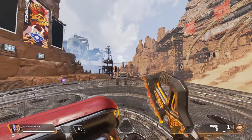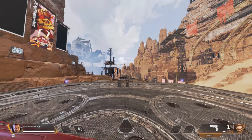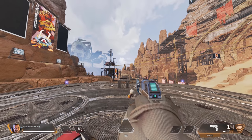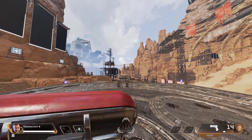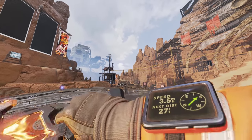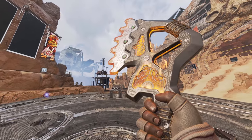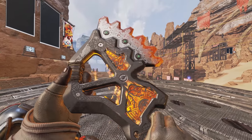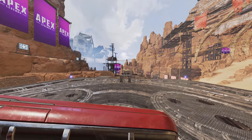Now it's time for Gibraltar. Gibby's heirloom is the dark horse for me, because it's the one that kind of gets the least appreciation, but there's so much detail that goes into it. Right now we're taking a look at a bunch of the different draw animations. There are a bunch, and there's even a rare one which we'll play later. There's also the inspect animations, and they are so fitting for Gibraltar's character. Here we have one which is a nice look at the blade and the axe itself — very simple, but you get a good look at the actual weapon.